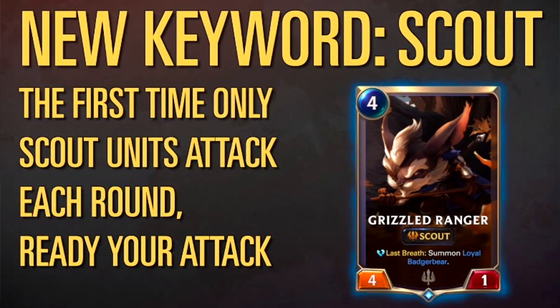We also get another card teased along with the new Scout keyword: Grizzled Ranger, which is a 4 mana follower with 4 power and 1 health. It has Scout and a last breath ability that summons Loyal Badger Bear whenever Grizzled Ranger dies, which Riot revealed on Twitter to be a 4-4 follower for 3 mana, but with no other abilities.